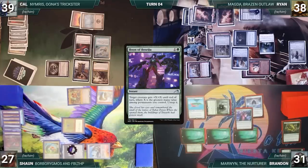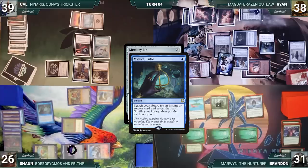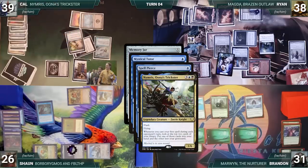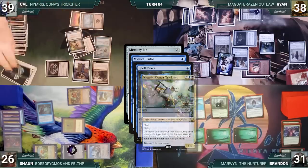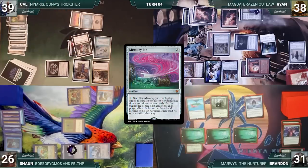Brandon casts Boon of Beseju targeting Marwyn; Remora triggers and Cal draws. Boon resolves and Marwyn untaps. Out of gas, Brandon moves to his end step and Memory Jar triggers. In response, Sean casts Mystical Tutor; Remora triggers and Cal draws. In response, Cal casts Spell Pierce targeting Mystical Tutor; Nimris triggers and Cal puts Grim Monolith into his graveyard. Cal then casts Deadly Rollick targeting Borborygmos and Fiblethip — they get exiled. Memory Jar's trigger resolves; each player discards their hand and returns the cards exiled with Memory Jar. Brandon ends the turn.